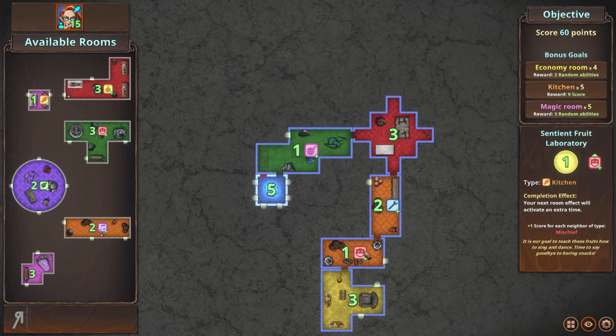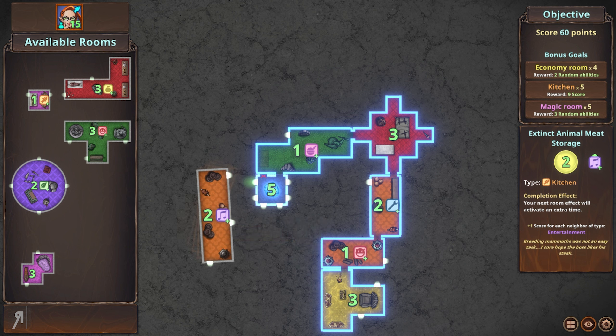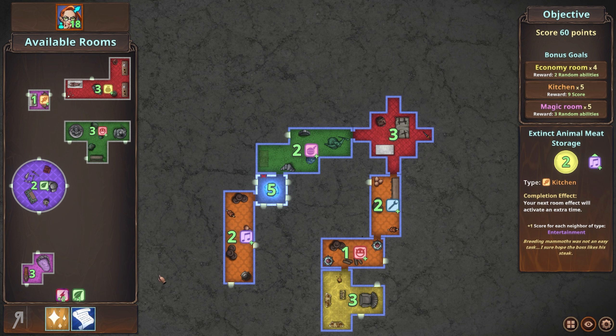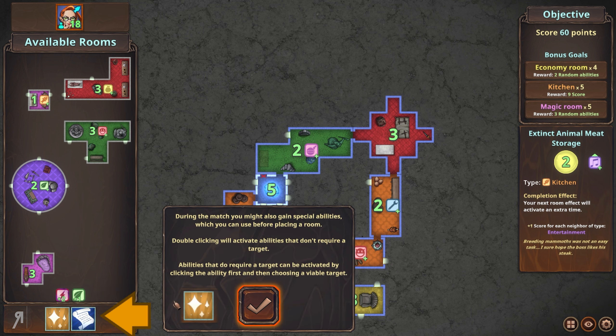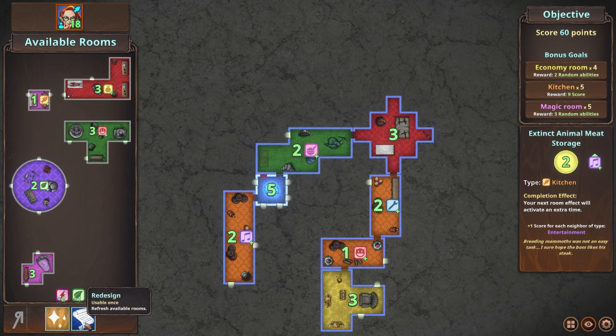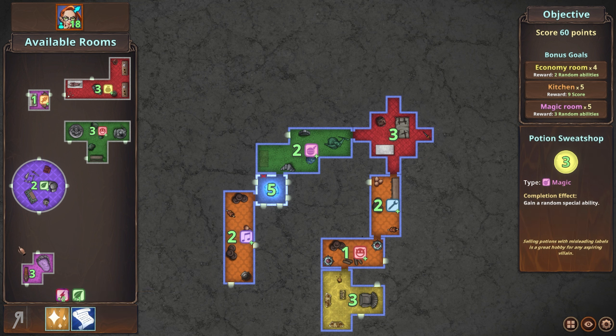I've already built two kitchens, so I should probably continue with that and try to get a couple more kitchens up and running. I've gained some abilities! During the match you can gain passive perks — these give you bonus score when you place rooms of specific types or perform specific actions. You might also gain special abilities, which you can use before placing a room. Double-clicking activates abilities that don't require a target, and abilities that require a target can be activated by clicking the ability first.